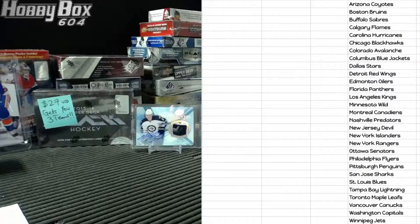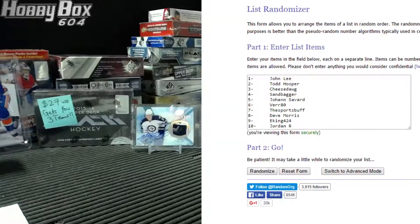Draft your team. Here are all the spots: John Lee, T Hoop, Cheese Dog, Sandbagger, Johan, Ver 80, Sports Buff, Davy Mo, Eking, and Jordan R. We are going to randomize it — each spot gets three teams, snake style.